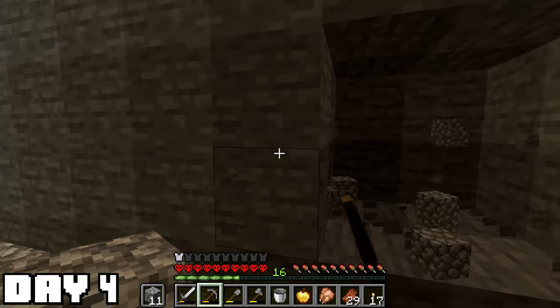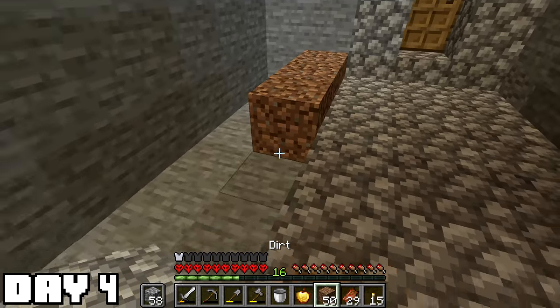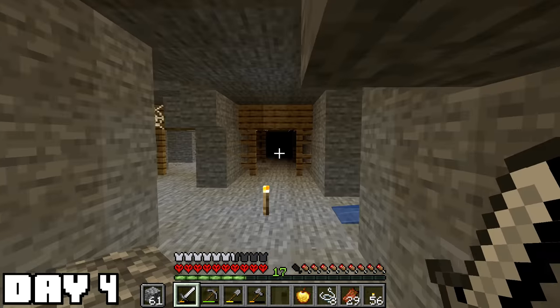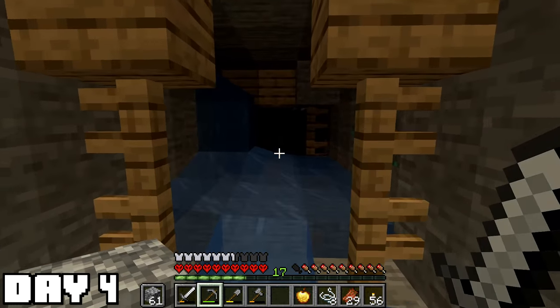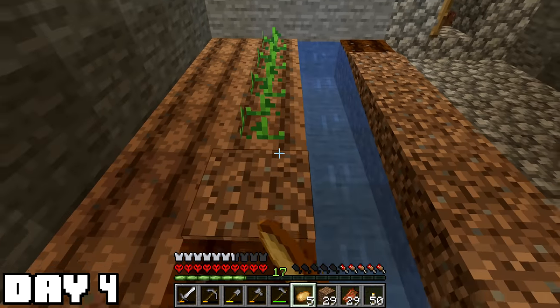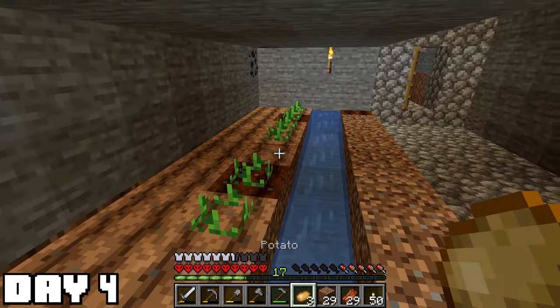With all of my different seeds, on day four I thought it was a good time to set up a farm. I still need water, which I haven't found yet, but I'm hopeful that's not the rarest thing to find in a cave. Didn't take long to find some water, and now I've got everything I need. It's incredibly simple, but when these potatoes grow, I can make baked potatoes — and that's a way better food than rotten flesh.